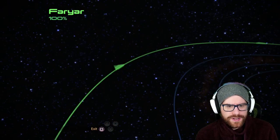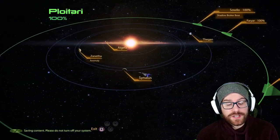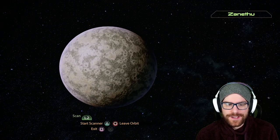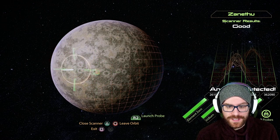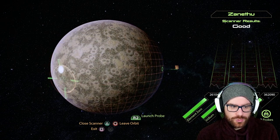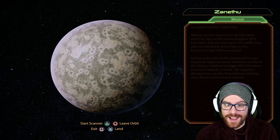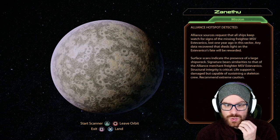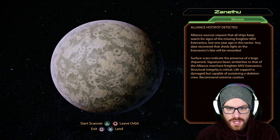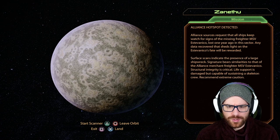Not before we go and scan the Ploitori system, since we're already here in the Hourglass Nebula. I would definitely recommend having some probes, because on the planet Xanthu we have an anomaly we can find. The way you find missions when scanning a planet is you'll notice an arrow — put yourself towards there and a light will show up. We find another mission: Alliance sources request all ships watch for the missing freighter MSV Estevan Vanko, lost one year ago in this sector.